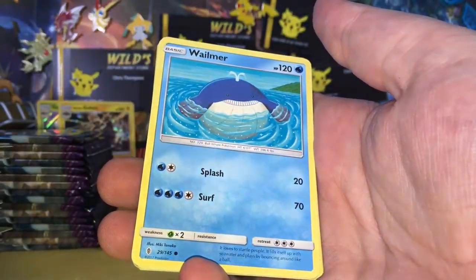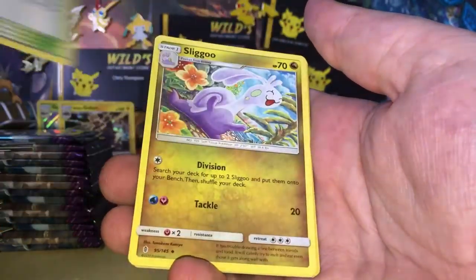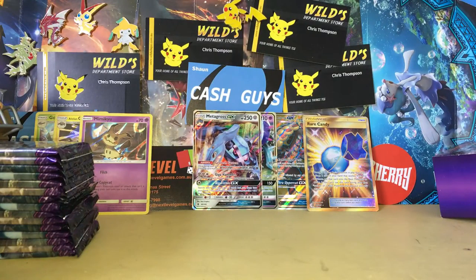We have got a Phantop, a Taylo, Wailma, Trubbish, Jangmoor, Rockwood Hill, Sligu, Energy Loto. Sorry about that guys — I had to go import the stuff from my camera since it got too full.